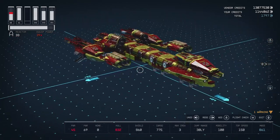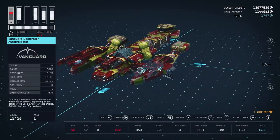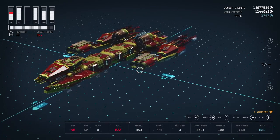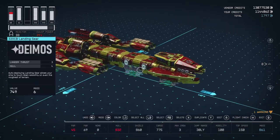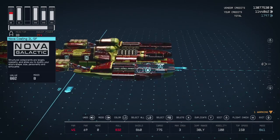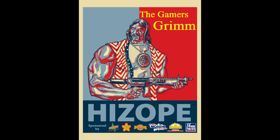Fun little ship — lots of fun to fly around in and lots of fun to dogfight in. Very fast little Class A ship. I really enjoyed making it. I hope you guys like, subscribe, and share the video down below. Have a good week and we'll see you on Thursday with a very exciting build that I really want to show you guys. We'll see you next time on the Gamers Grimm.